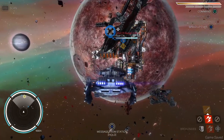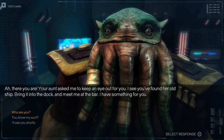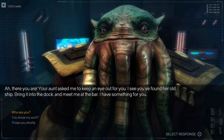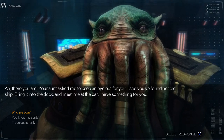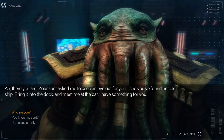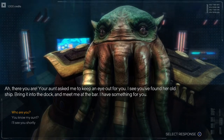Oh, incoming hail. Look at this — it still looks great today. Your aunt asked me to keep an eye out for you. See if you found the whole ship and bring it to the dock. Your aunt is actually the same person from the first game — well, second game, because that's a prequel. I actually know who this is.